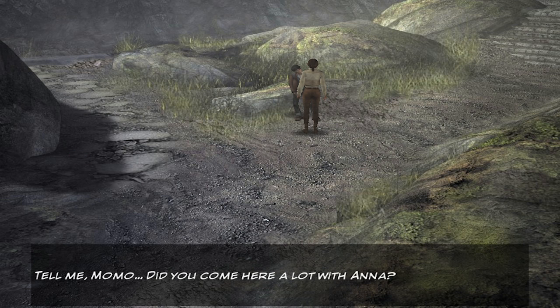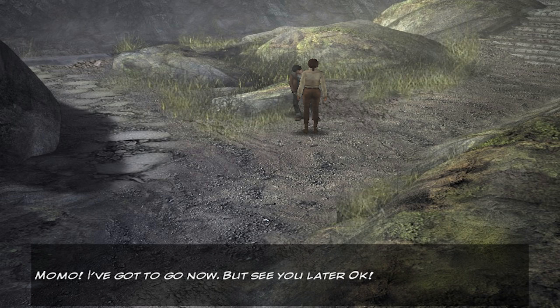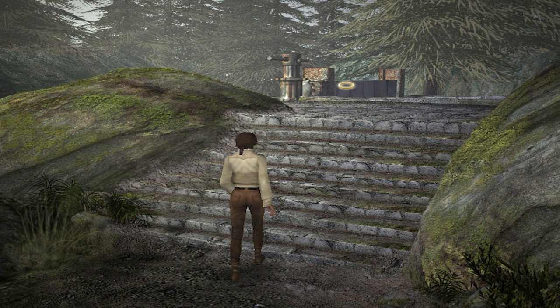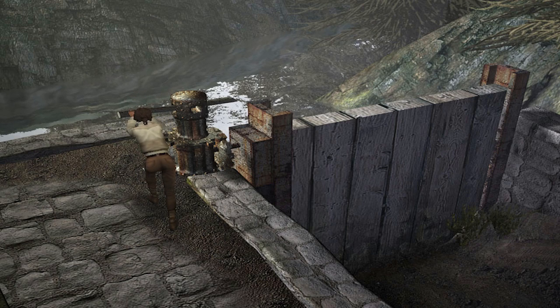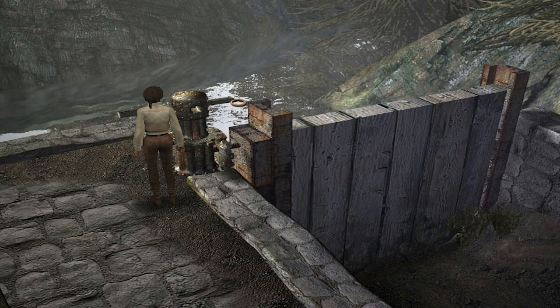Kate and Momo throw stones in water. Momo, we're here because of the cave - something to do with the cave. It's tough to keep him focused. Did you come here a lot with Anna? Anna like Momo, Anna like Hans, Anna on journey. What is this journey he keeps talking about? We can go up here - just maybe where the cave is. That must be broken. I've gotta get a helping hand here - like Momo maybe? Let's see if he'll help.